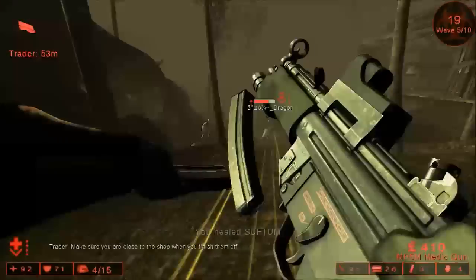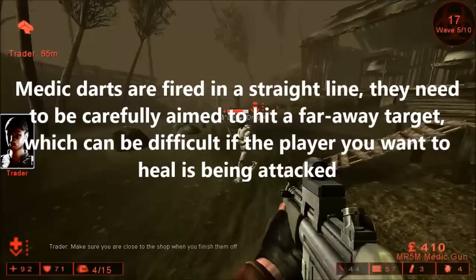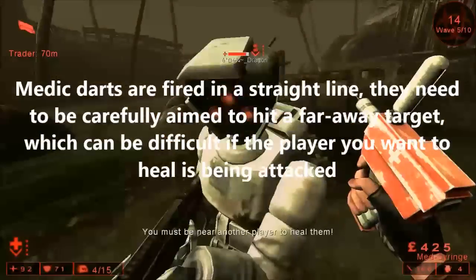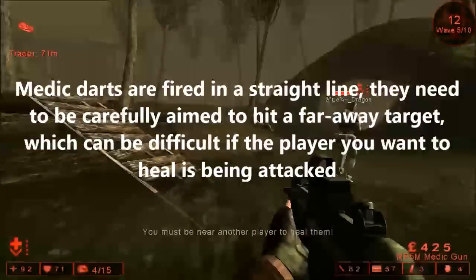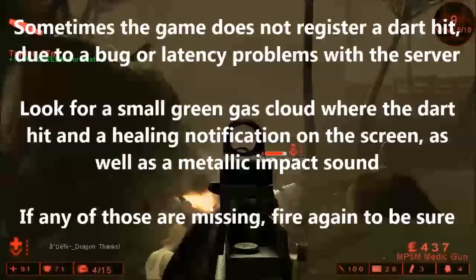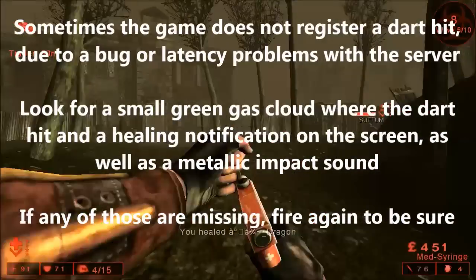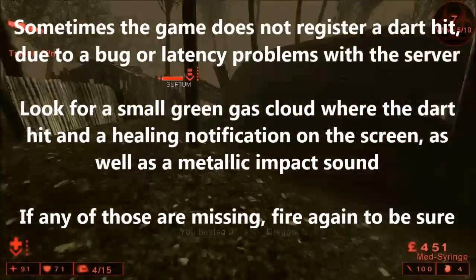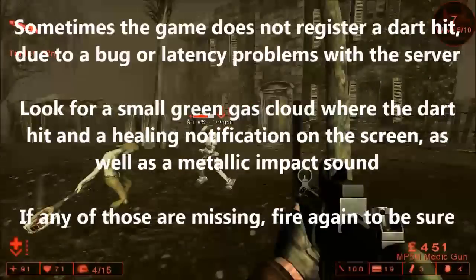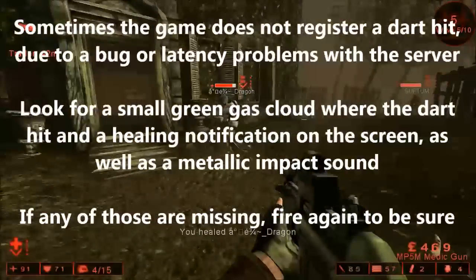Your healing darts, although incredibly useful, need to be very carefully aimed as they only travel in a straight line and don't home in towards your teammates. One slight problem with the game is that sometimes it doesn't actually register if a dart has hit its mark. Look for the signs such as a green cloud, a metallic sound, and a notification on the screen to see if the dart has registered properly. If it hasn't, then fire again.